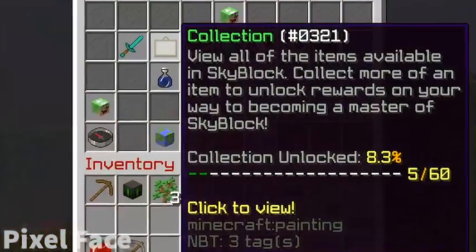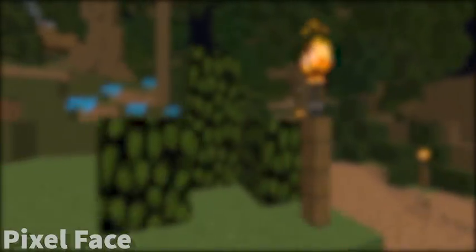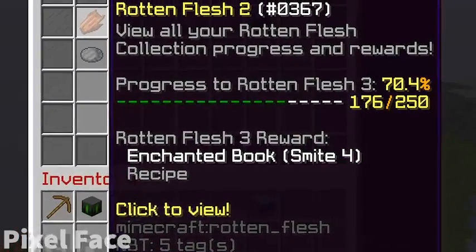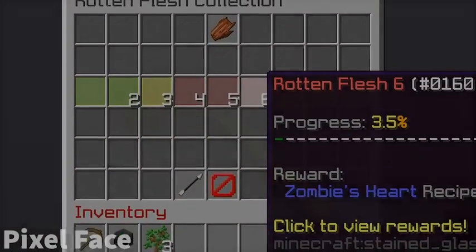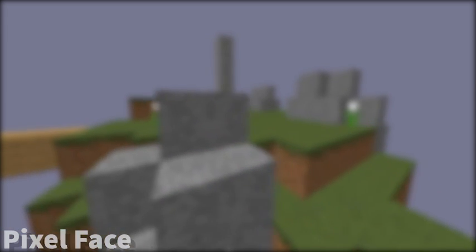Collections. Collections are pretty simple to be completely honest. There is a collection for every obtainable, non-illegal resource in the game — this includes sand, rotten flesh, leaves, potatoes, carrots, etc. Collections unlock recipes for stronger armor and items the more of that resource you have. The more resources you have collected in total, the more recipes and items you will unlock. If you still do not understand what a collection is, that's completely fine because you will understand by the end of this video.